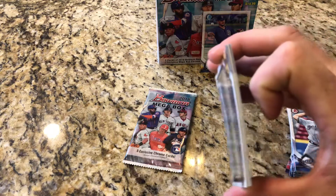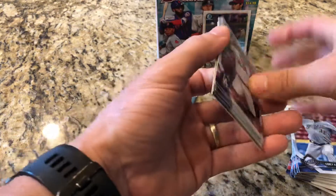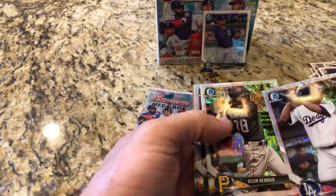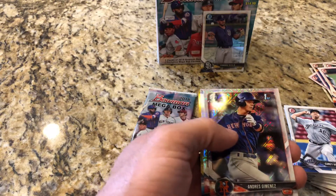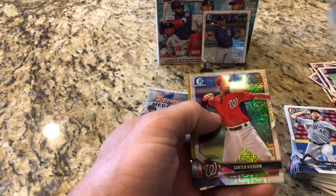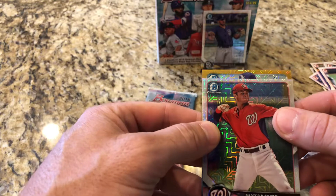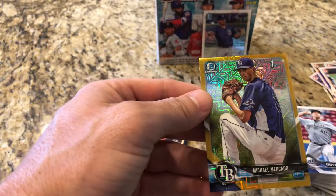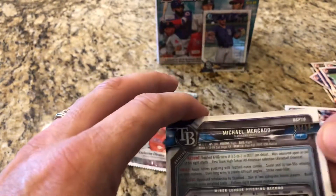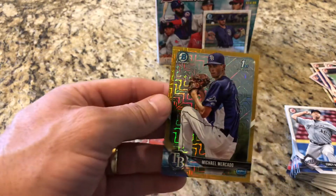Oh, we got something thick in here. Oh, it's gold! Oh my goodness, oh my - my heart just skipped a beat. What do we got here folks? DJ Peters - he had a good game the other day. That's his first Bowman - nice pull there. Carter key boom. What do we have? This is a gold. Nope, I thought it was Wander - it is not, it is a pitcher. First Bowman of Michael Mercato, Tampa Bay, numbered out of 50. You can never go wrong with somebody's first Bowman gold card - that's a great hit.